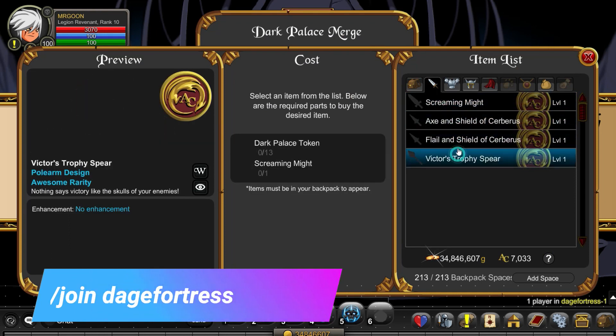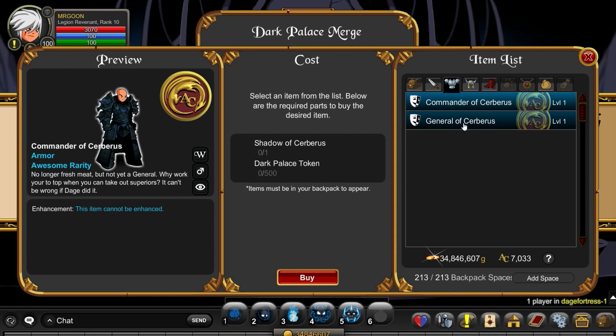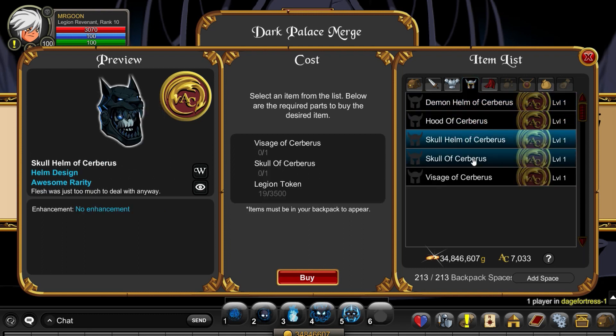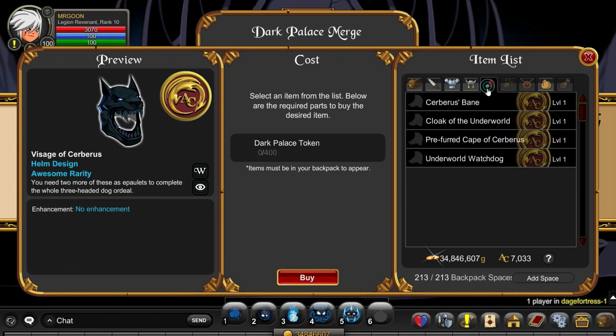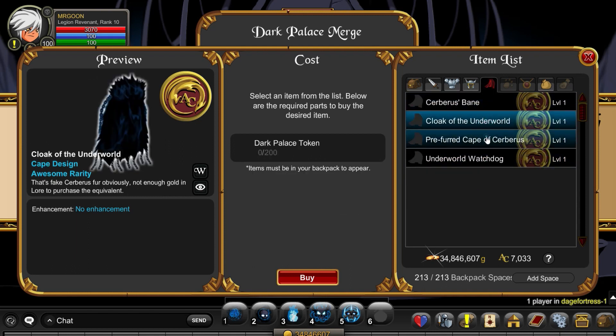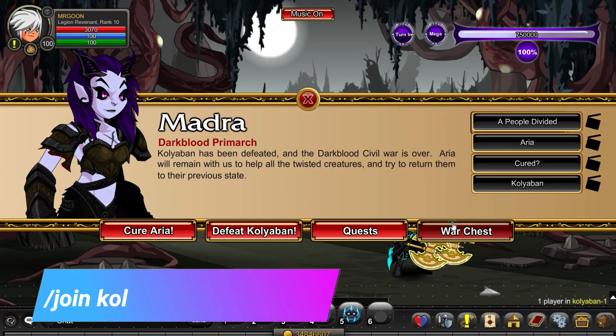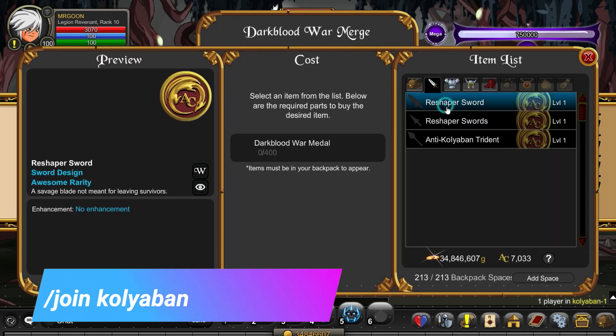Next up let's go along to Daige Fortress, and again more legion gear - and it's all about Cerebus, that ginormous hellhound. Again as you can see it's AC tagged, so don't worry about your bank space because that will just slot right in there.